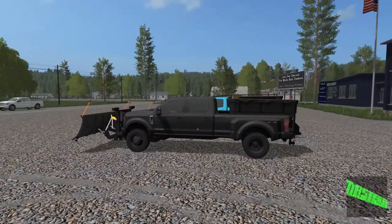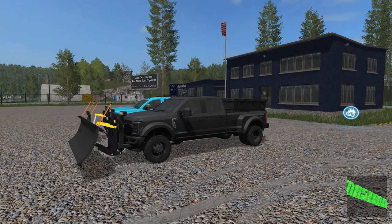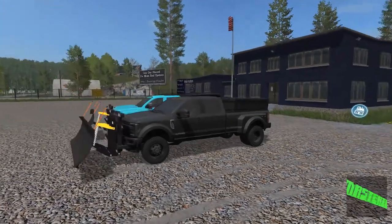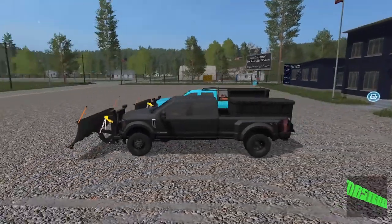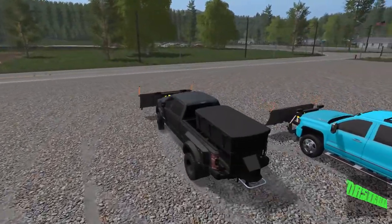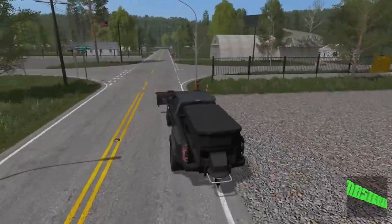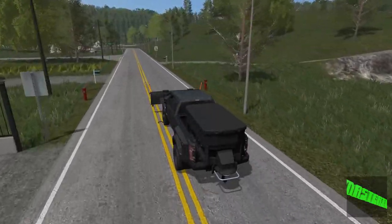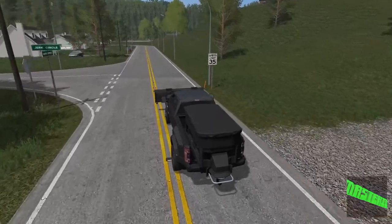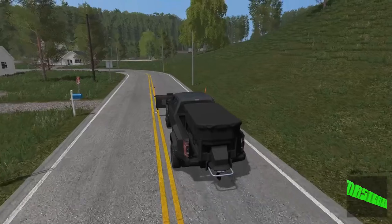We're back here in the F-450. The reason why these next two trucks have a slight conflict with the plow mod is that the plow does come with a light — it's a little unrealistic, but it works. Adding the two sets of lights there is not really going to be a problem. And of course we have the spreader on the back, which is going to be nice. I'm actually looking forward to using all these trucks — we might have to have a plowing video come up pretty soon. But we're just going to drive this over to the shop.